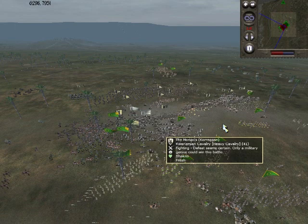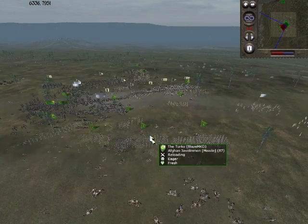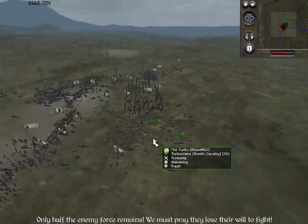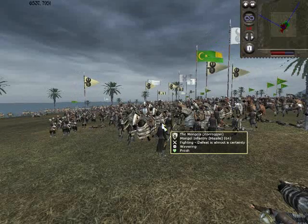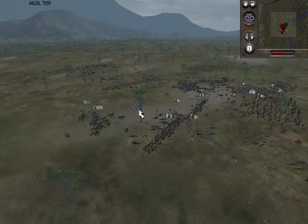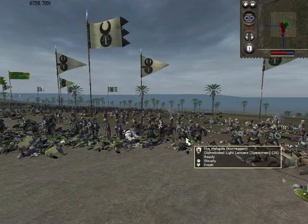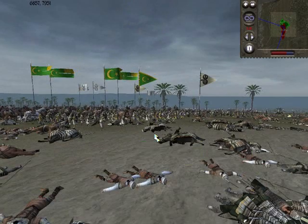He started to lose his cavalry, and the only thing I had to pay with was a spear militia routing — not such a big thing for me. I also used my Turkomans to charge his Mongol infantry from the back and routed them as well. From this point, only half the enemy force remains. I had the impression I had control over the battle, though I still feared the nafatuns. You can see here both nafatun units just bombing the heck out of each other — it was intense.